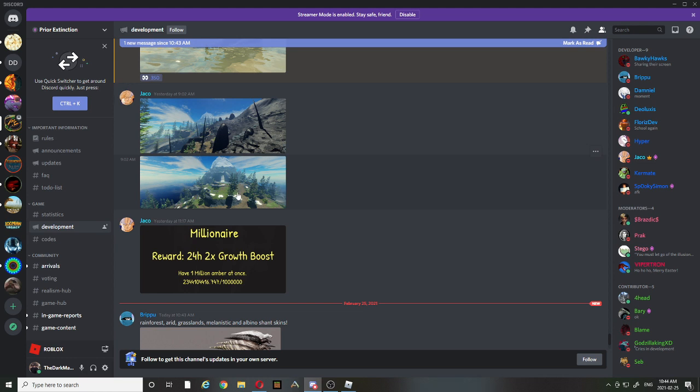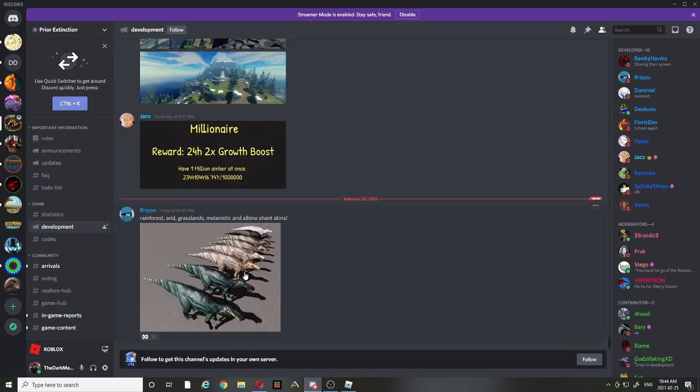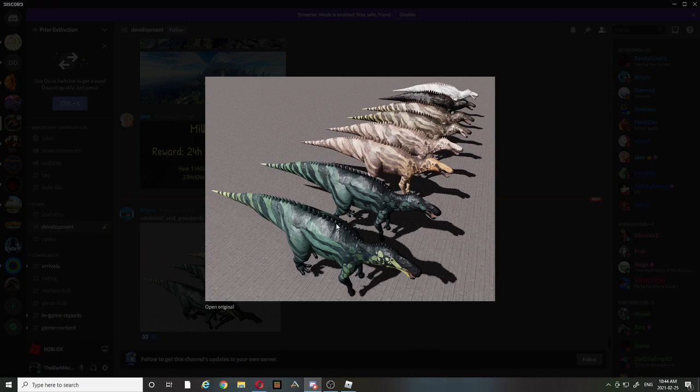There are boosts for achievements — achievements can give you boosts. This is how some of the Shant skins will look. I really like the green Shant skins; they look very nice.